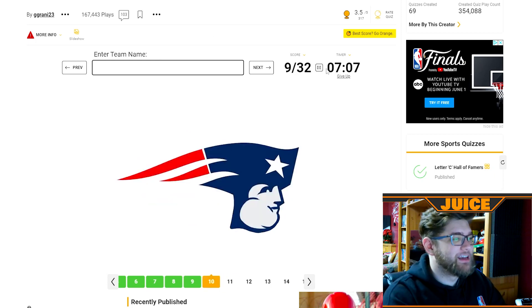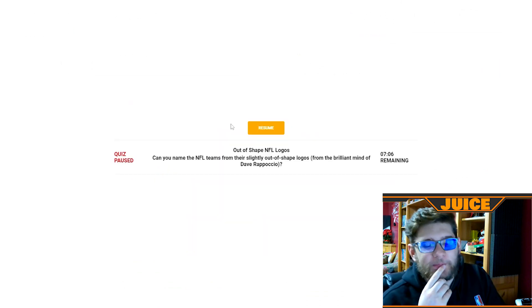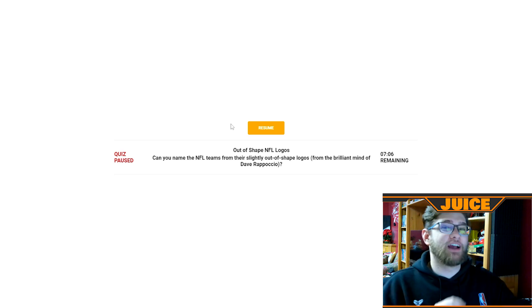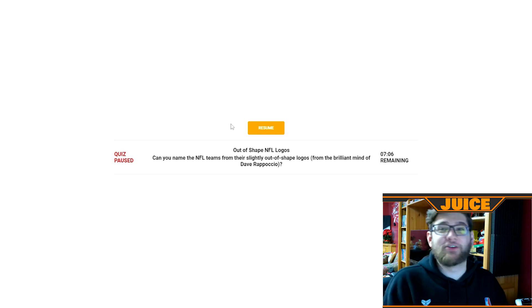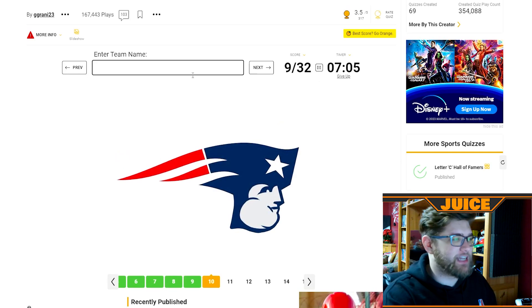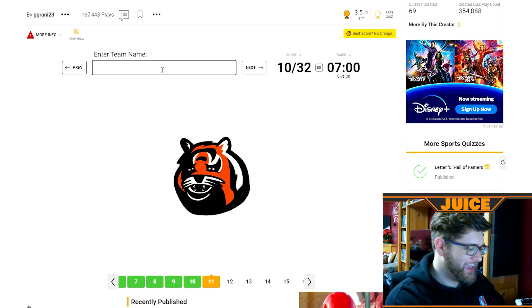Oh hold on — I get the quiz name now. I thought it meant that they were going to be elongated and stretched out, but I realized it means they're fat. They made the logos hefty and chunky. I understand the quiz now. That's the Patriots obviously. Now that I know that, that Bengal just looks sad — I feel bad for that Bengal, he looks so disappointed.